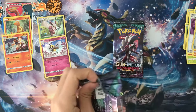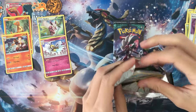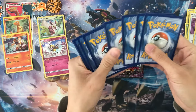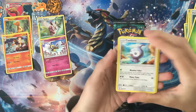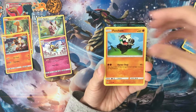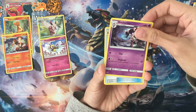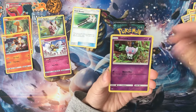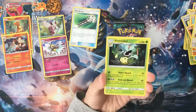Guardians Rising here. Grass energy, starting with Castform Snow Red, Pancham, Litwick, Petilil, Gumshoos, a Field Blower — useful — Kommo-o, reverse holo Goffeta, and our last one is a Victory Bell.